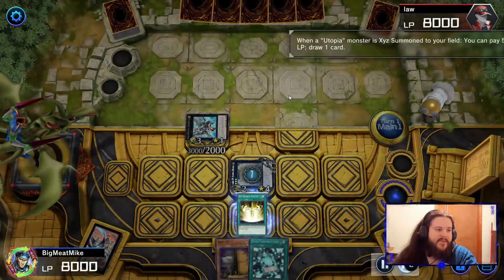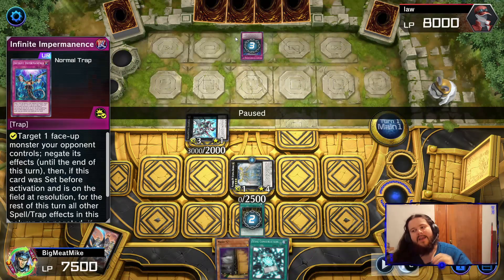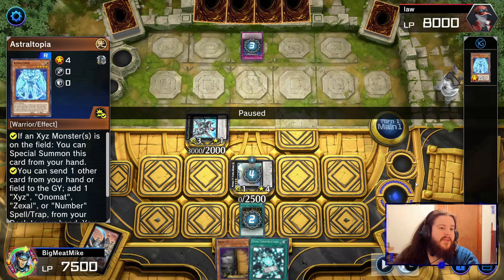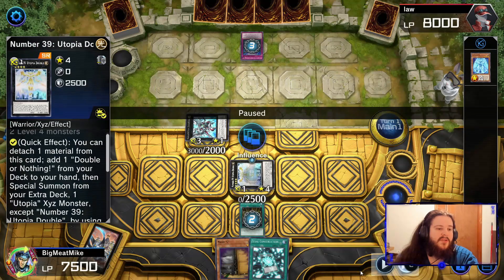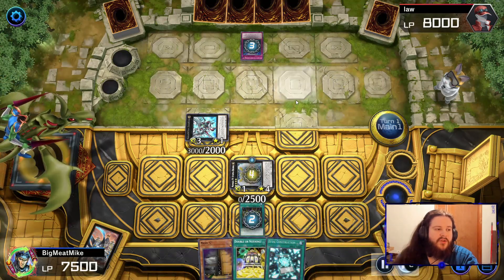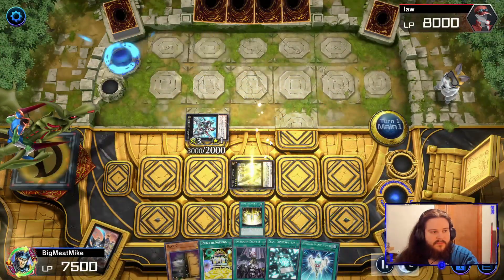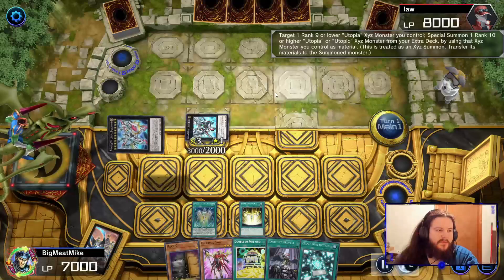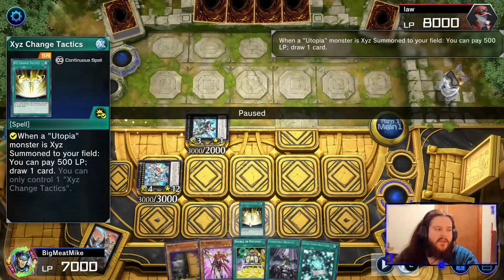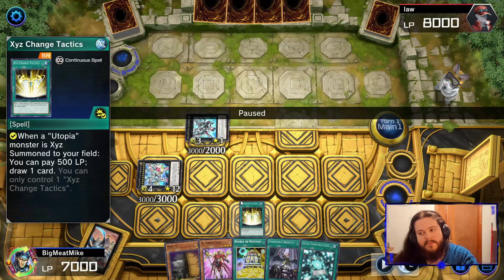So we go into Double. Double is going to let us draw. Your opponents will do this all the time: when the effect from Sage activates for you to add a card to your hand, they Imperm it, and then you just chain Utopia to Double's effect, which lets you draw a card — it lets you add Double and then you dodge the Imperm. Now we go into Prime, draw another card, go into Utopic Dragoneer. If you're wondering why we didn't draw our cards, it's because this card can miss triggers. So when we use Double on the stack, we actually miss the trigger. Technically you don't want to Double, but if they Imperm you have to.